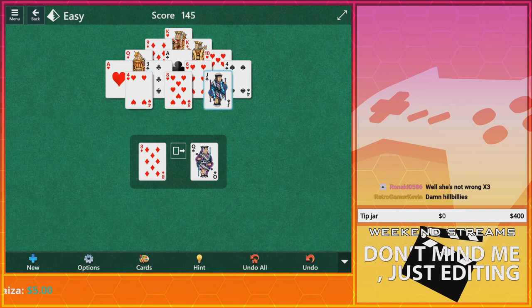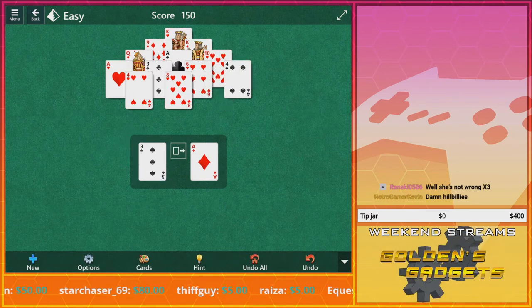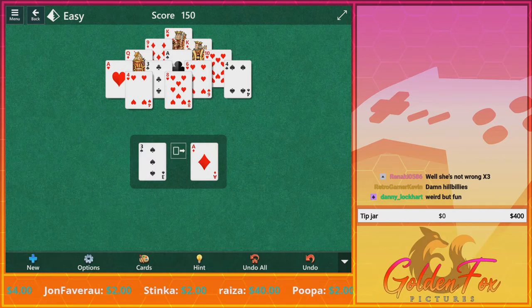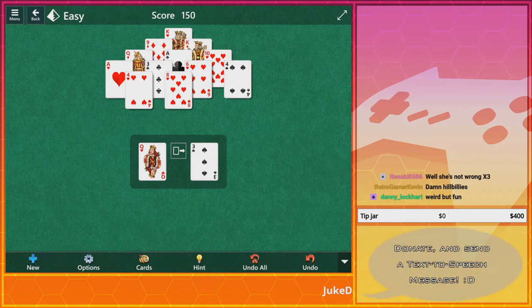That would overdo it. Is there a 2 in the deck? Yes there is! Let's see — 10, 11 — nope, 12 — nope. Up 12.